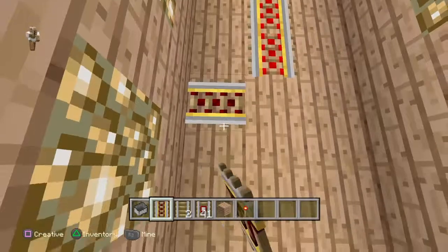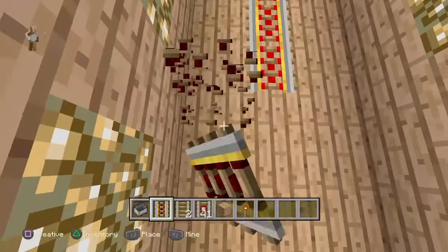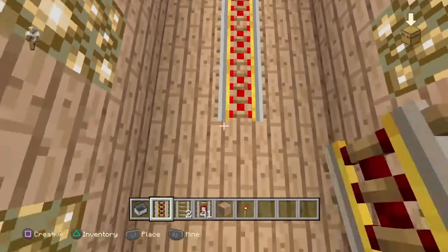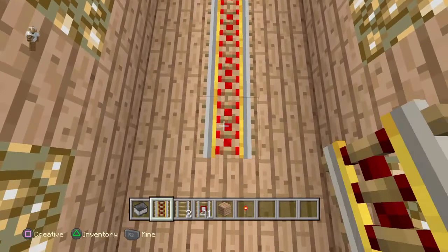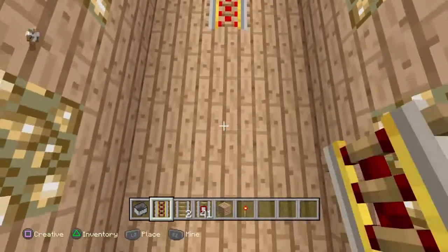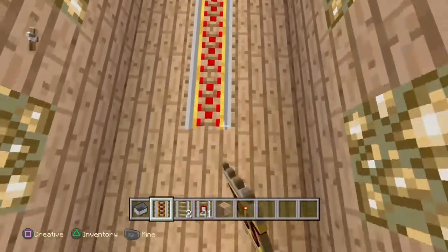Obviously we've also got fish, which I probably talked about in a different video. We also have all the spawn eggs — so that includes the Guardian spawn egg, the rabbit spawn egg, and the fish spawn eggs. So you're going to be seeing those in the next update.